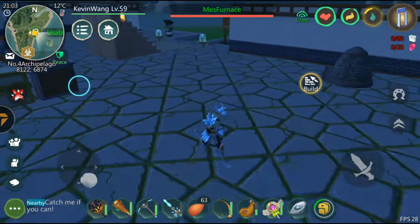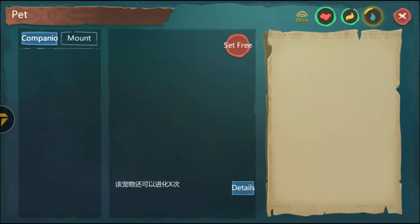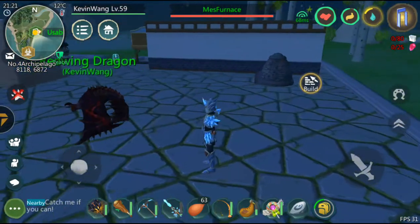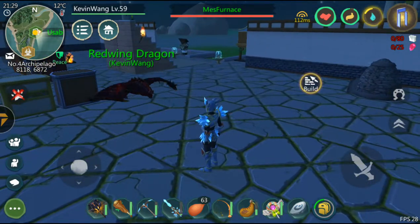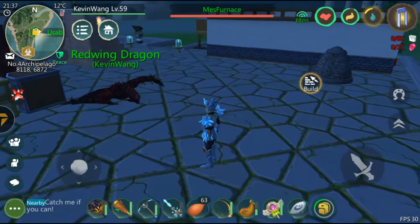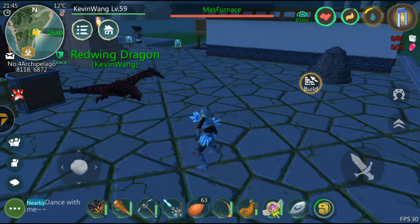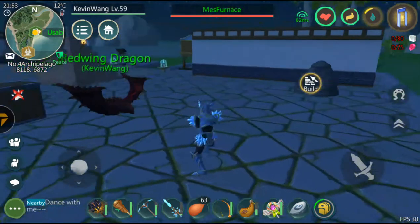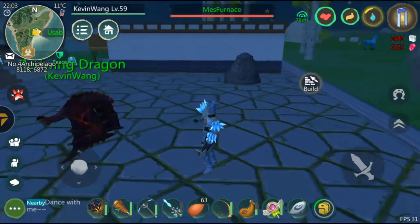Also, I forgot to mention that I have this new amazing pet, which is a Redwing Dragon. So how do I get this Redwing Dragon? As I mentioned in my last episode, there's a new merge pet system where you can merge your pets to create new ones. Here's the recipe.